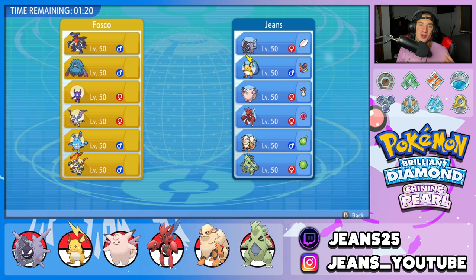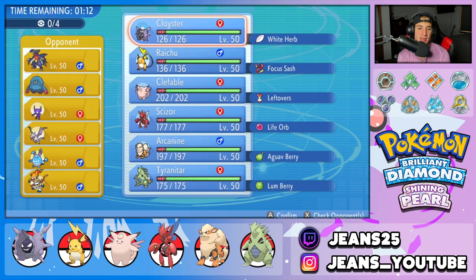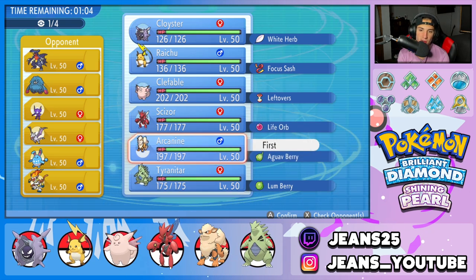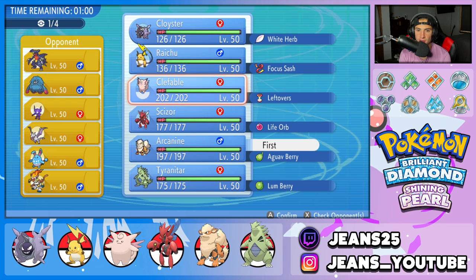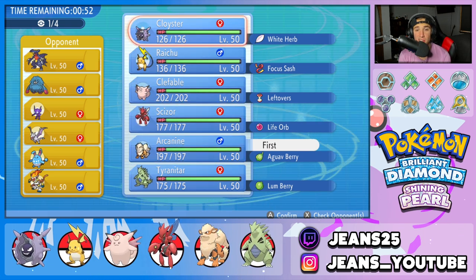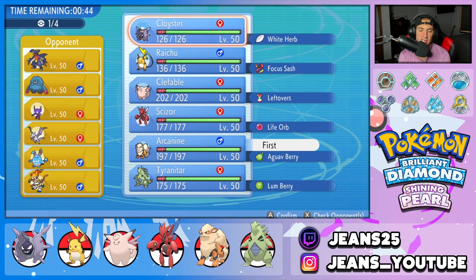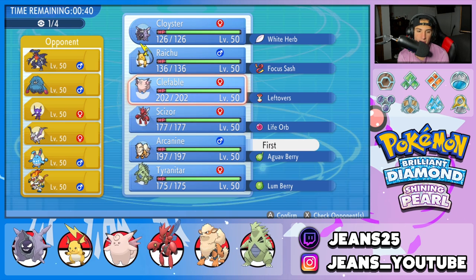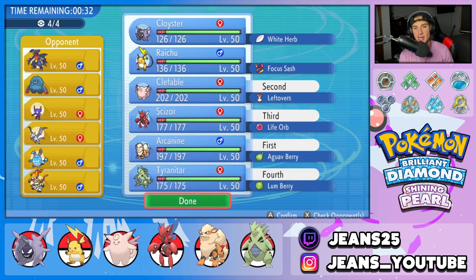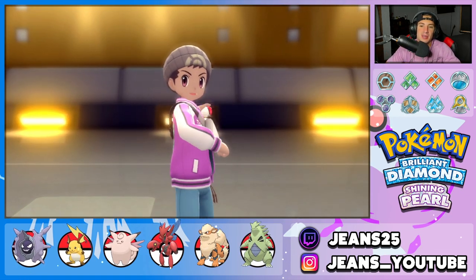Going up against the same opponent for the third and final battle — same team. I'm going to go into a different lead and try to grab ourselves a perfect record. I think he's going to lead Infernape for Fake Out control. I could go Intimidate with Arcanine considering he has a lot of physical attackers, or I could go Clefable with Follow Me and Moonblast. I'm going to go Clefable, Scizor, and Tyranitar. Cloyster, I showcased you in battles one and two — you're not coming in battle three. Let's give him another whooping.